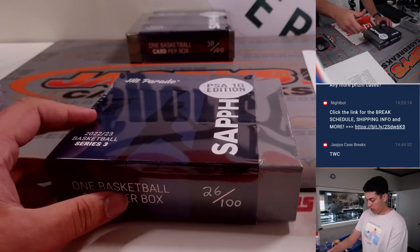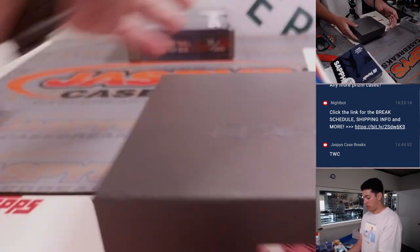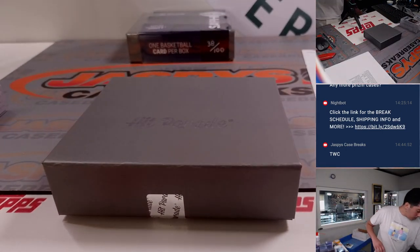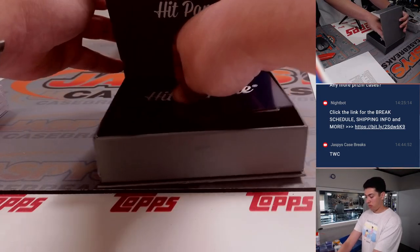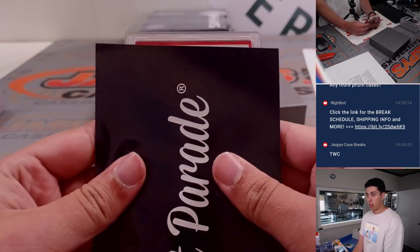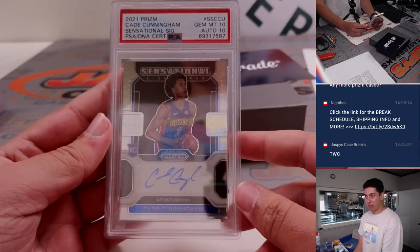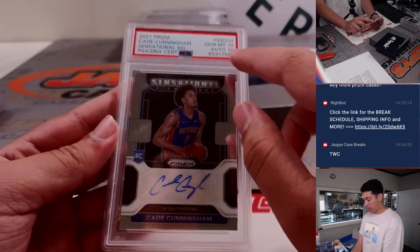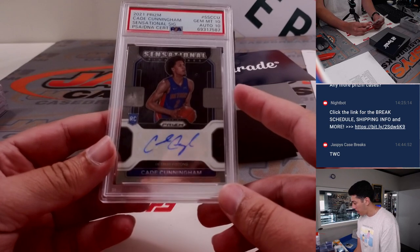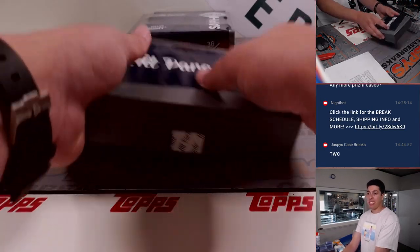Two boxes left — see if we can get one of those sell sheet hits. Just destroyed the hip parade. 2021-22 Panini Prism Cade Cunningham Sensational Signatures — that's just the base, but dual graded PSA 10-10. The auto got a 10 as well. Detroit. Hopefully he has a nice comeback this season. That is going to Kim with the Mosaic 64 filler spot.